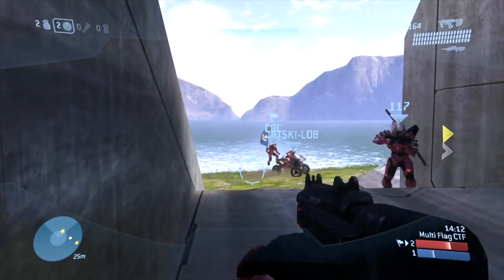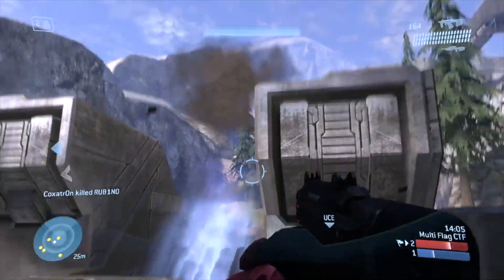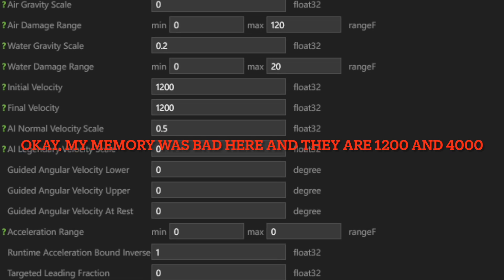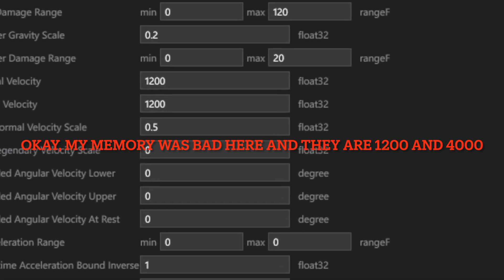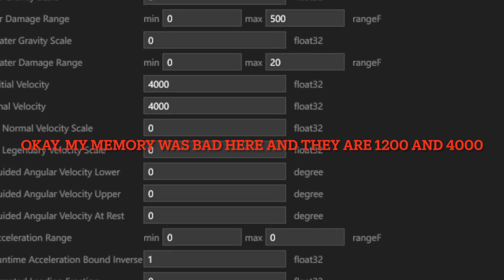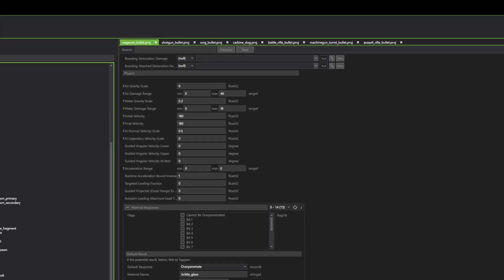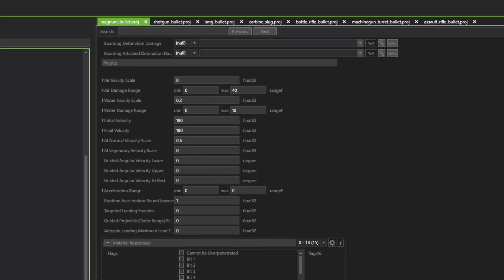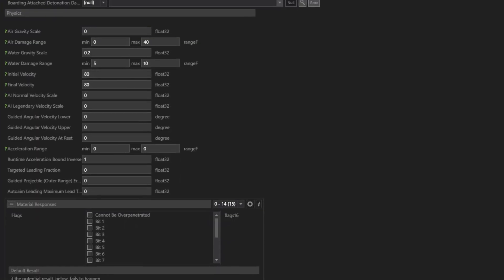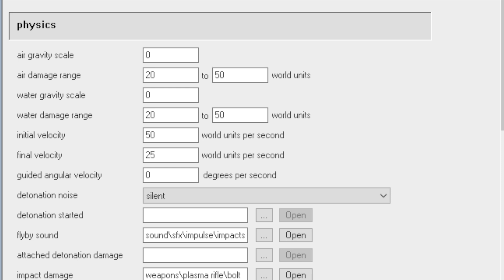In Halo 3, there isn't an average bullet speed. The closest thing to Halo CE would be the SMG, which travels at 400 world units per second — and you can notice how reliable and instant it feels. The sniper rifle also travels at 1000 world units per second and the Spartan laser at 3000. However, things get strange with the battle rifle, carbine, assault rifle, and pistol. The battle rifle, pistol, and carbine all travel at only 180 world units per second — almost half the speed of the Halo CE pistol, or slightly more than two Halo 1 grenade radii per frame. Meanwhile, the assault rifle travels at only 80 world units per second, slightly faster than the Halo 1 plasma rifle's top speed of 50.